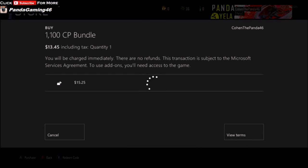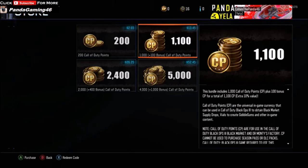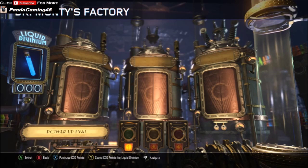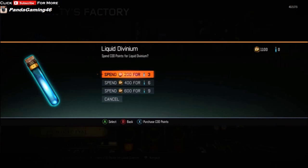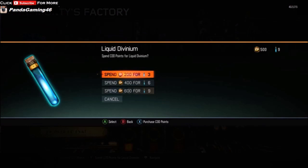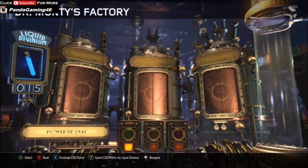I'm buying it with $15 and 25 cents in my account. Confirmed the purchase — done it. Going back... purchased it. Got the COD points, so now spending COD points for liquid divinium. I figured out we had to buy a 9-pack and a 6-pack.